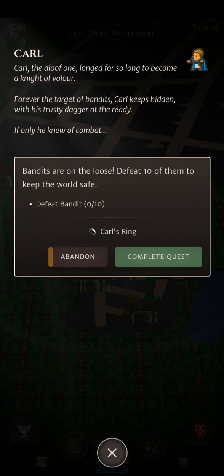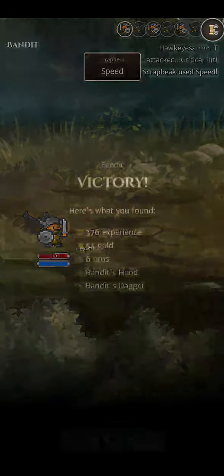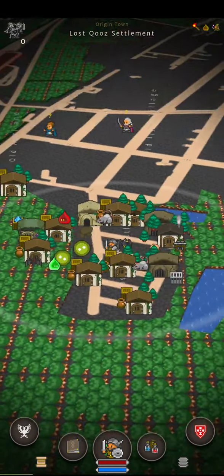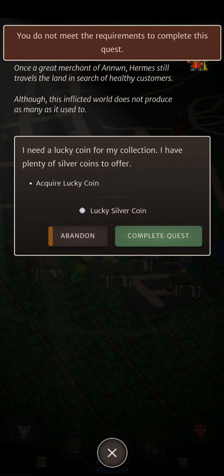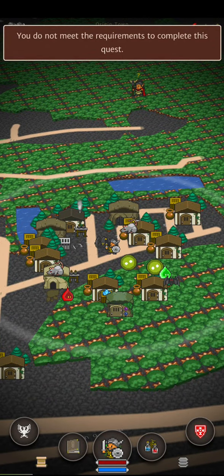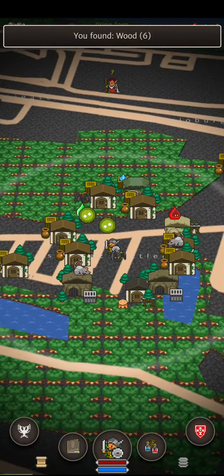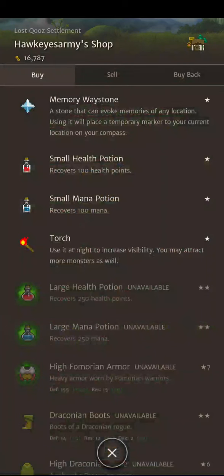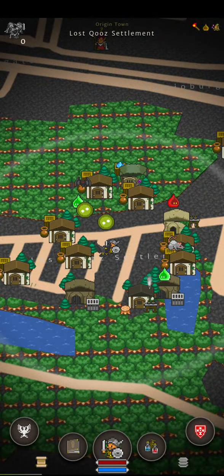Defeat 10 bandits — got a call. That's easy enough. Way easy. More thinking? Acquire lucky coin — how do you get a lucky coin? I don't know. I found wood — oh cool. Yeah, if you click on the trees you find stuff. And it's not just trees either — there's also stones and statues. You'll see when I start walking around.